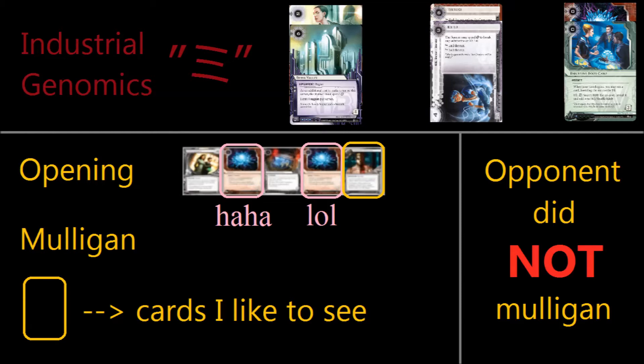If you ask me to create the most competitive deck that I can think of with Industrial Genomics, this is what I would come up with. On the forums, there's a lot of discussion about how you can make this a Net Damage deck or a fast advance deck. I choose to go down the RP route of taxing and my deck is called Mi.